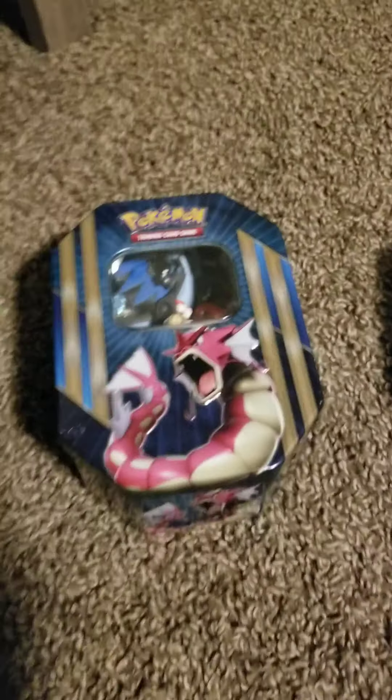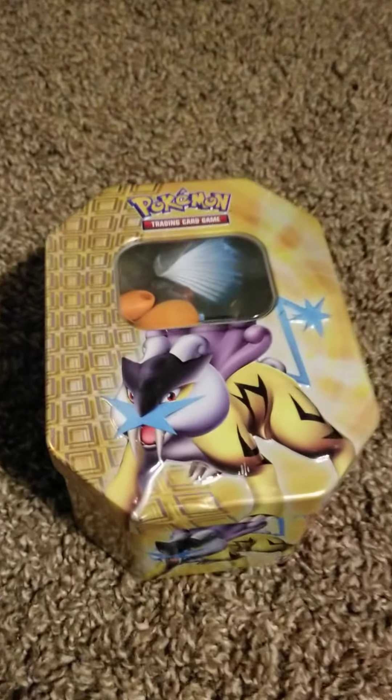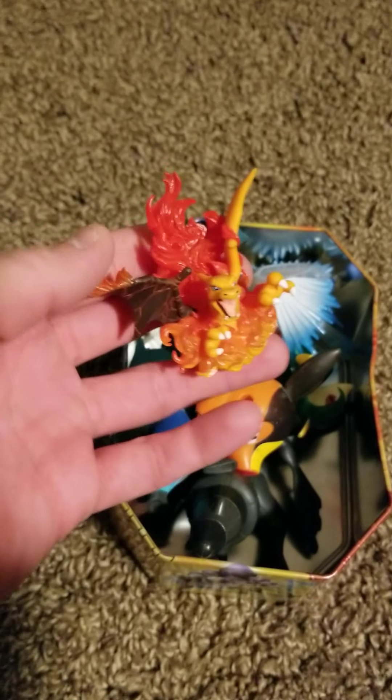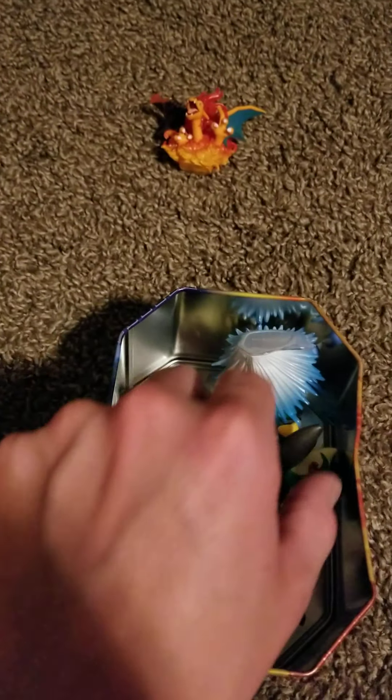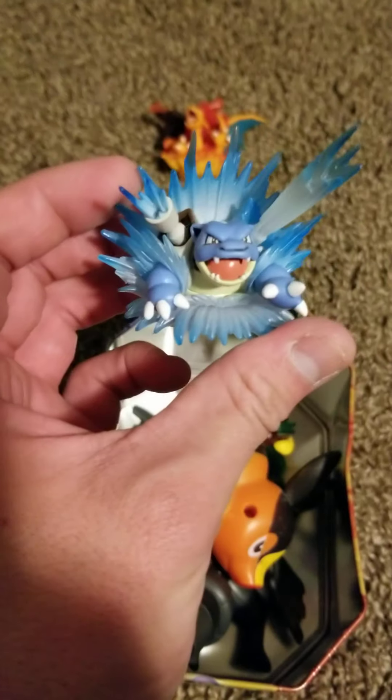We've got a couple tins here. We've got the shiny Gyarados and then the Reku tin. Just kind of pop these suckers off. We've got this really sweet Charizard one here from one of those collection boxes. That's pretty sweet. And then we've got Blastoise from kind of the same kind of collection box.